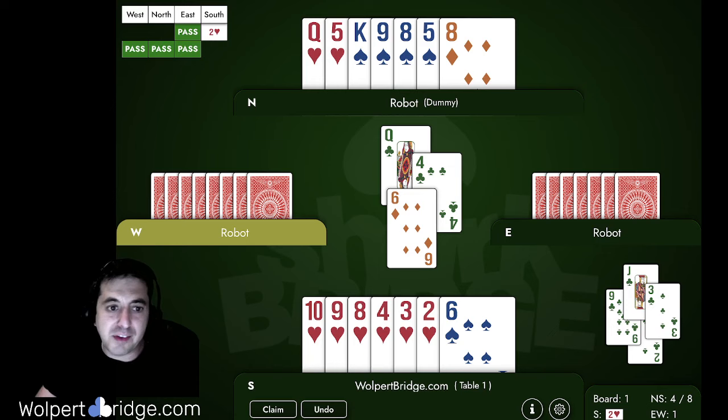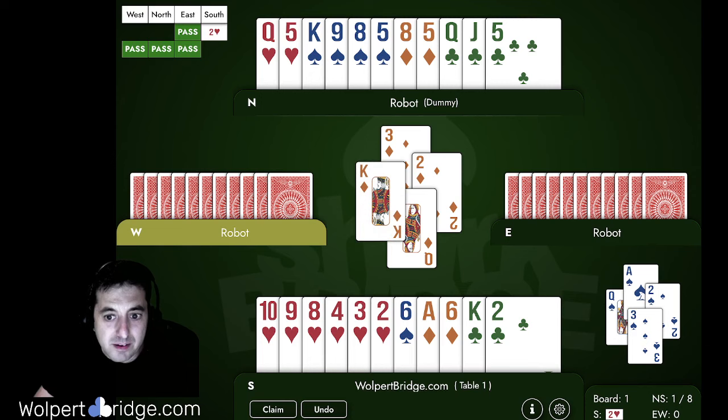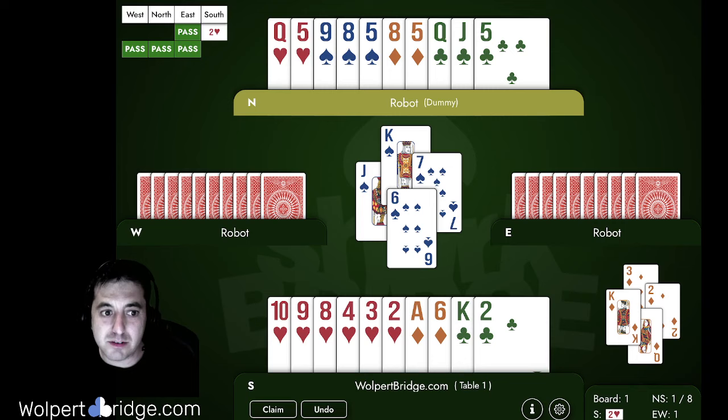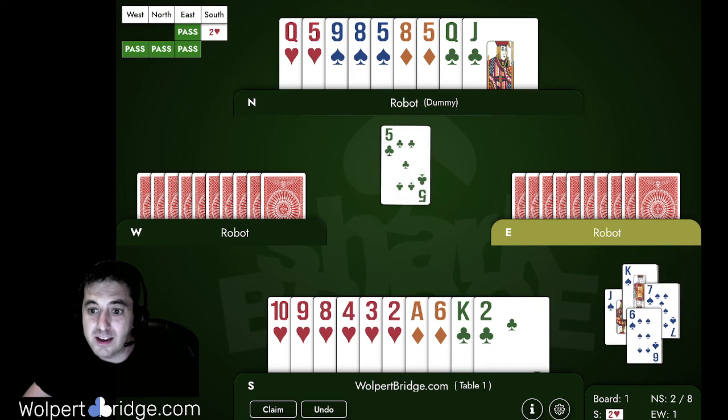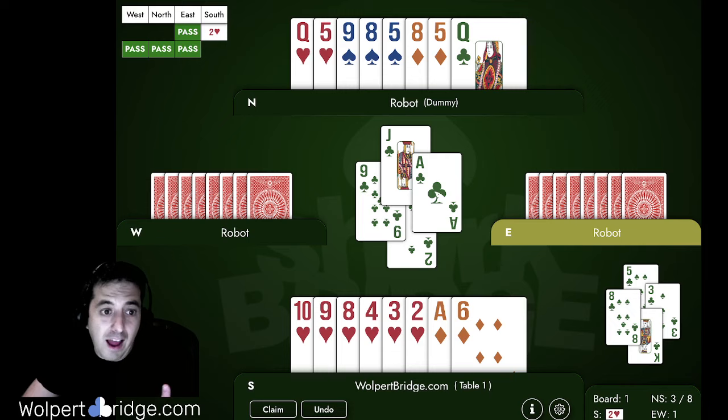But here's the problem if you take the diamond finesse right away: they win the diamond and play back the jack of spades, taking our king off the board. Now we no longer have an entry to the club suit. You might think it's time to set up those clubs to discard a diamond, but all the opponents have to do is duck a club — we win our king, play another club, they win it, and that third club is marooned. We can't get over there, and the queen of hearts is not an entry.